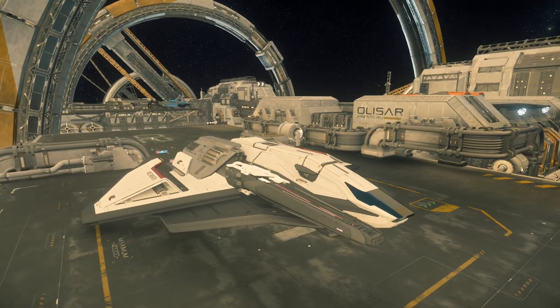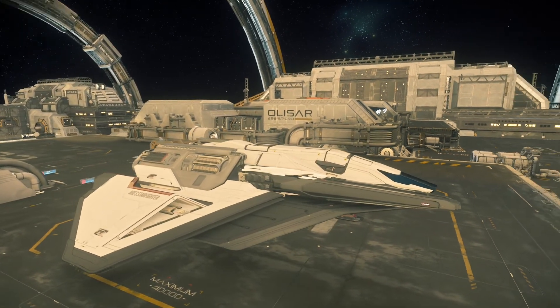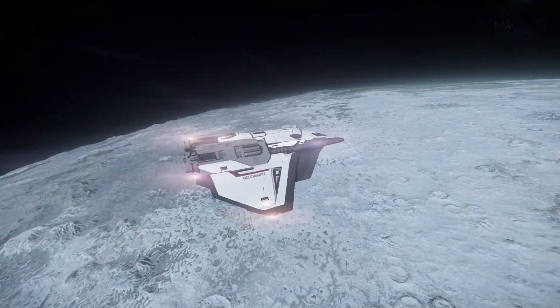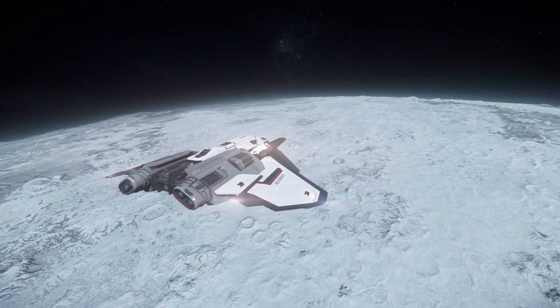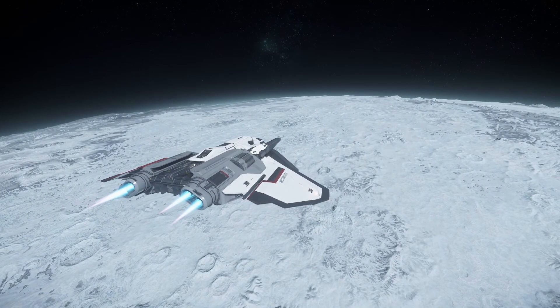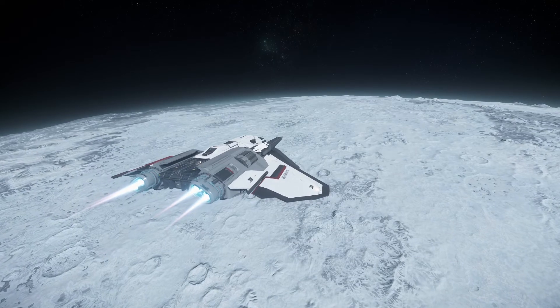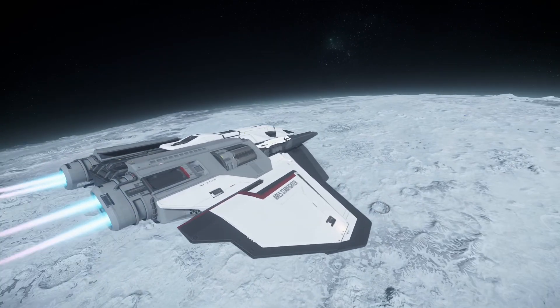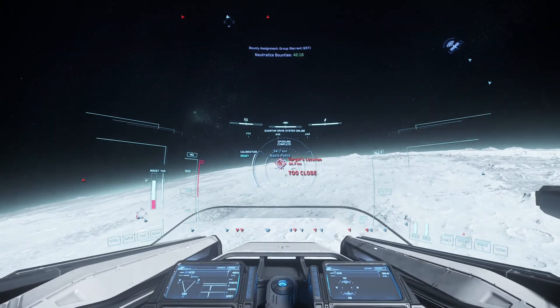It flies like your typical Crusader ship. The Ion comes with 20 size 3 missiles and a size 7 cannon repeater that just shreds everything it comes in contact with. It takes a bit of practice and patience learning how to line up your shots. The 20 missiles are great for knocking out your smaller ships, which tend to give you the hardest time when you're in the Ion.